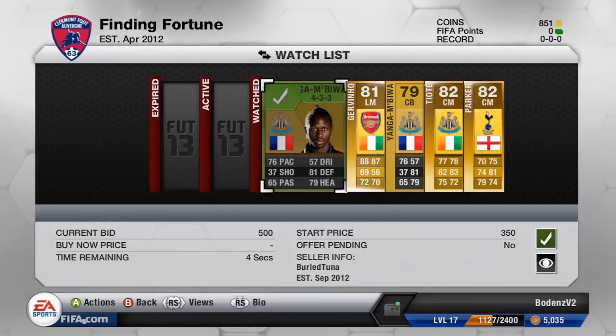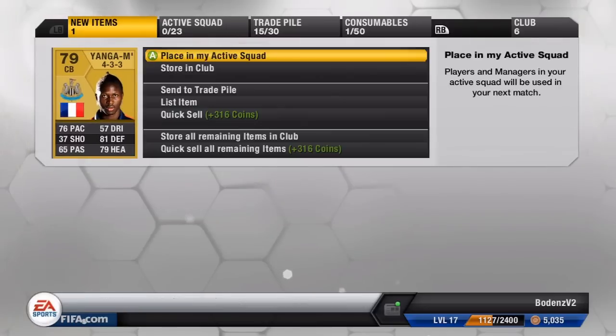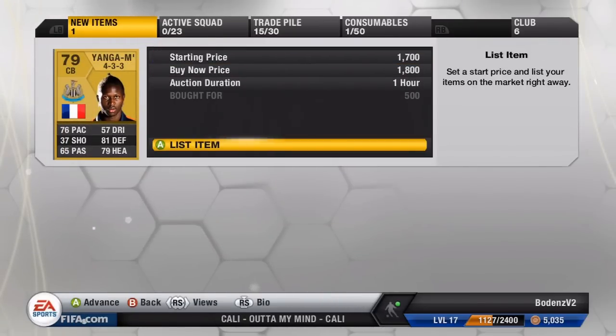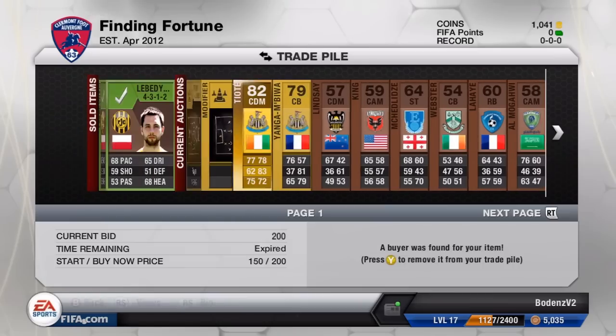Yanga-Biwa is next — 500 coins we paid for him in a 433. That 500 coin price tag would actually have been good regardless, but considering he's in a 433, we can probably get about 1,000 coins profit off him at least, with tax included. So we're going to try and sell him on for 1.8k.